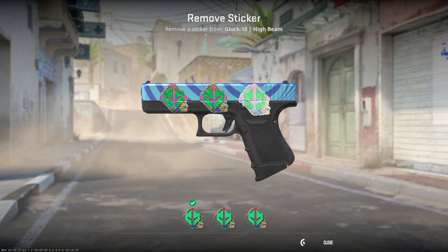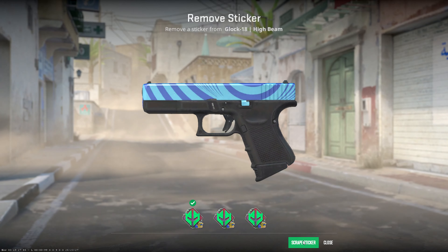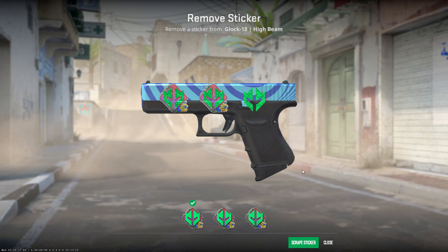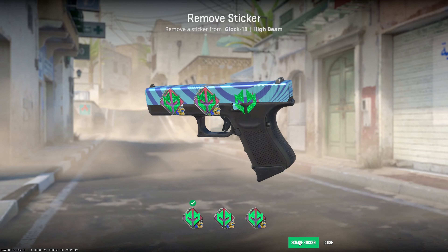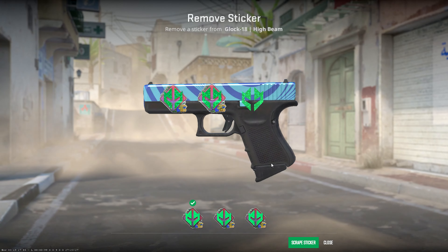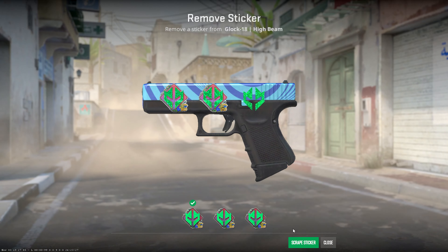Hey guys, hope you're all doing well and having a good start to the week. I'm loving these Rio Imperial Glitters — you can scrape the whole backdrop away from the Rio glitters and they look so much cleaner. And they're only 50p to buy, compared to the Antwerp glitters which are three pounds each.